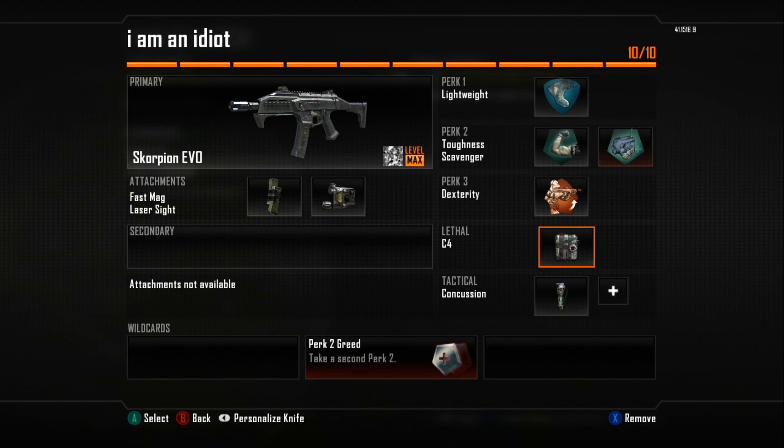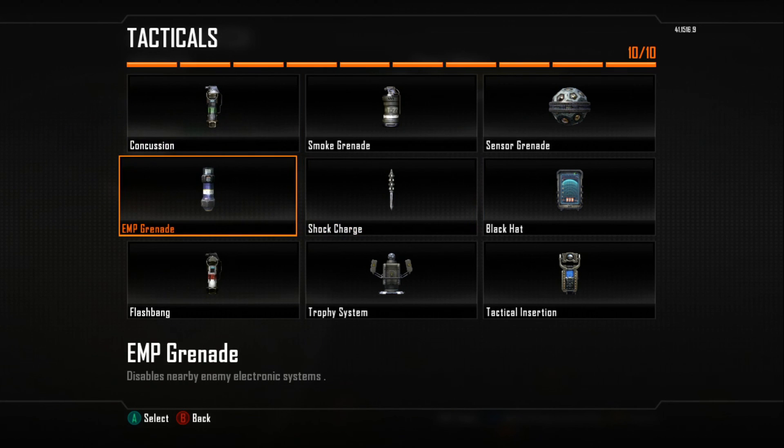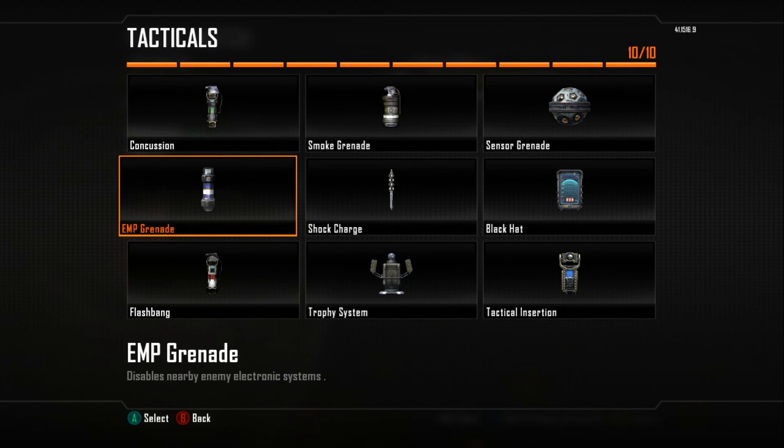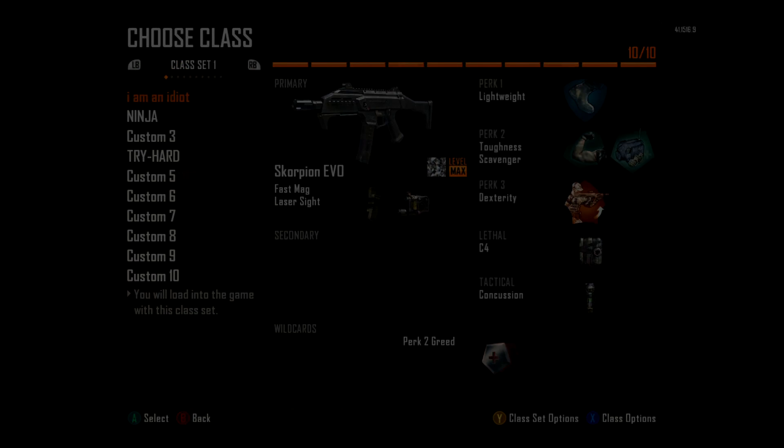C4 is a must-have on this class — I always use it to break hardpoints and all that. I usually change the concussion to an EMP, because when you throw the EMP and enemies get hit by it, it kind of marks where someone is, so you can predict where they are. That's why I use that. So this is my slaying class pretty much.